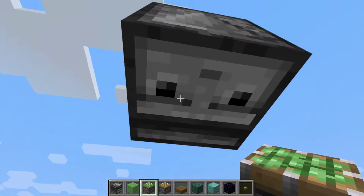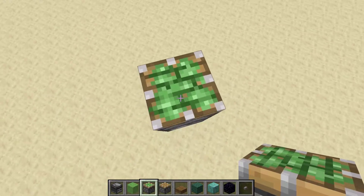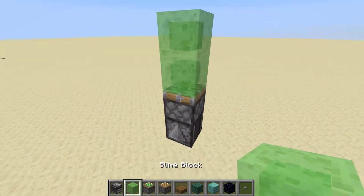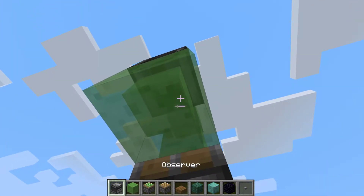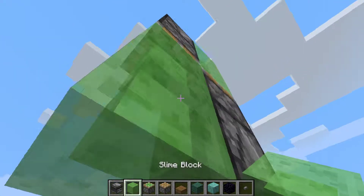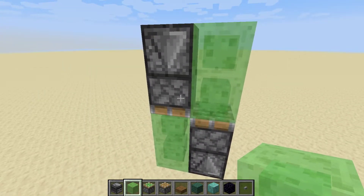First, what you want to do is make an observer face downwards, so the face is downwards and the output is upwards. Then you want to put a sticky piston facing upwards and two slime blocks. Then you want to do the same thing but upside down right next to it — so observer, sticky piston, and two slime blocks.